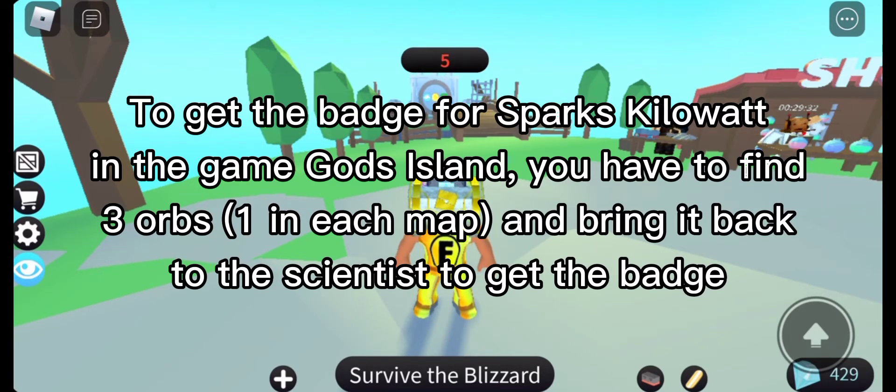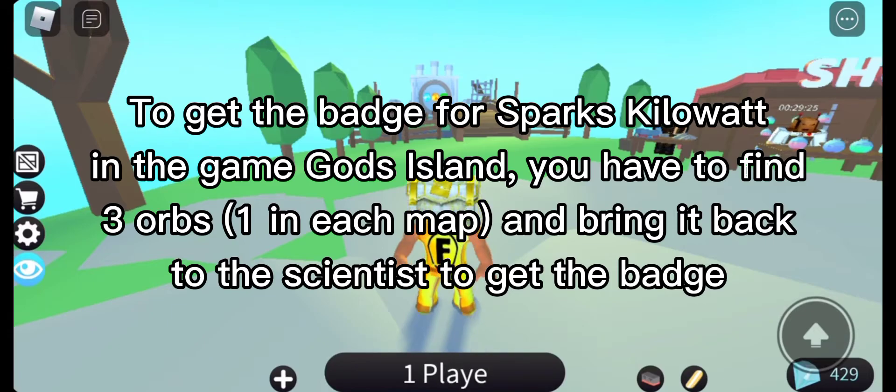To get the badge for Sparks Kilowatt in the game God's Island, you have to find 3 orbs — one in each map — and bring them back to the scientist to get the badge.